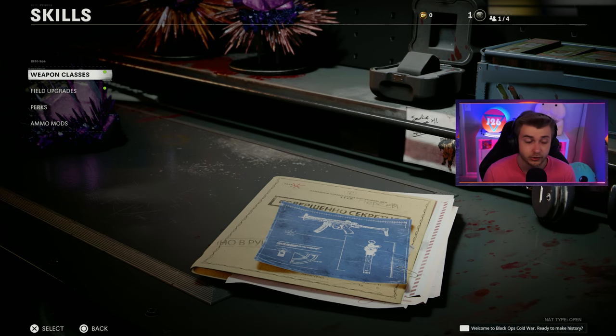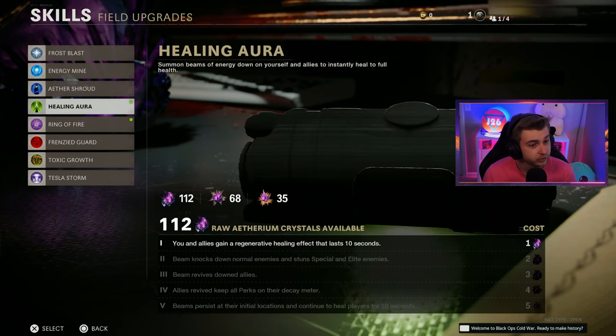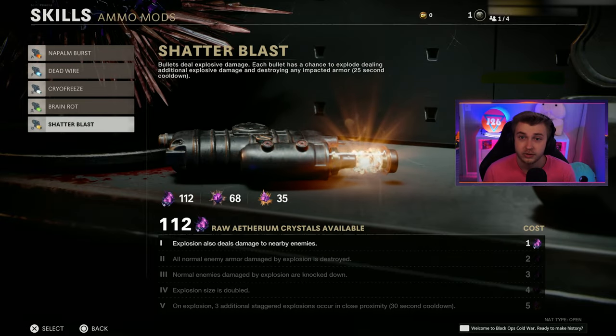This is by far the hardest challenge I've ever had to do in Cold War Zombies. It's a challenge that no man named Joe in this room has ever completed before today — and that's getting round 100 with zero Aether Crystal upgrades. For transparency, here are all my skills: I have zero weapons upgraded, none of my field upgrades are upgraded, none of my perks are upgraded, and none of my ammo mods are upgraded.